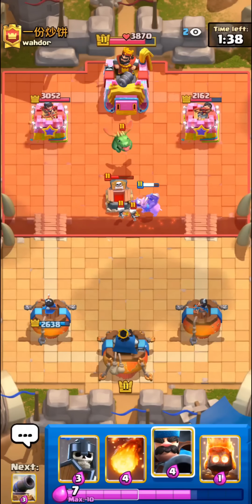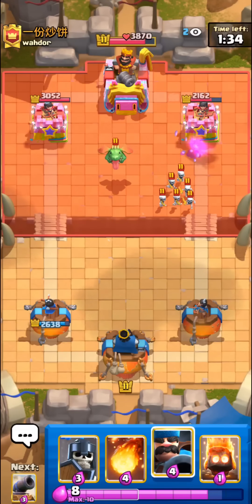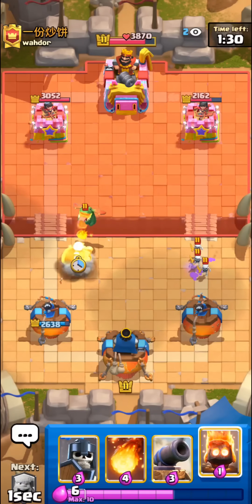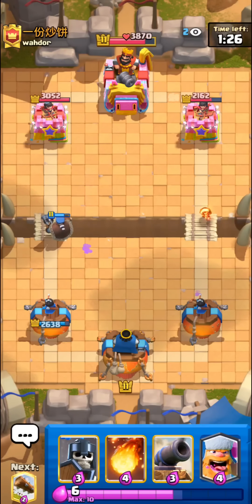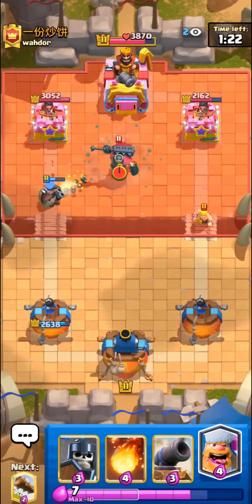We have pretty good all-around defense — good air defense, good ground defense. The only real thing is it could be hard to break through these tornadoes even though we have good defense, so it might be a little bit hard on the offensive end. Just gonna go with the hunter right on the baby dragon's face, which should be really nice.